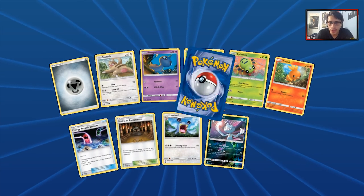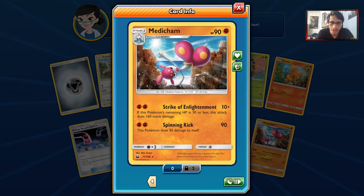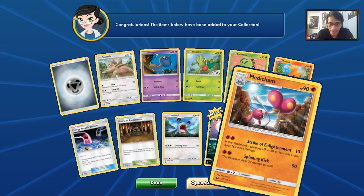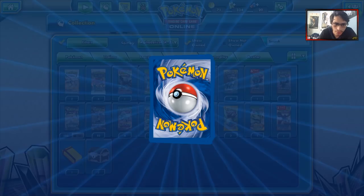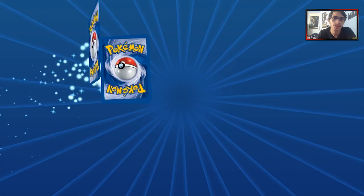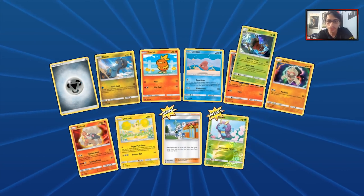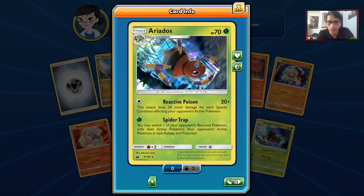We got a Sneasel and our rare is a Medicham. At least Reverse Holo Sneasel is here. We got another Shrine of Punishment, which is the best card in the whole pack I guess. 31 packs left — we'll see if we can at least pull three more good things. We've only got one Prism Star; at least it's the one we want. We got another Aerodactyl.